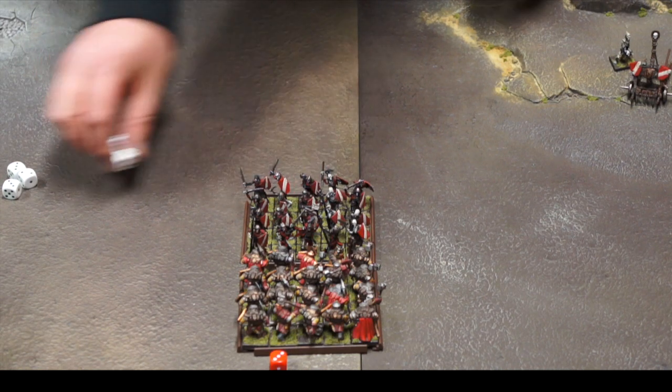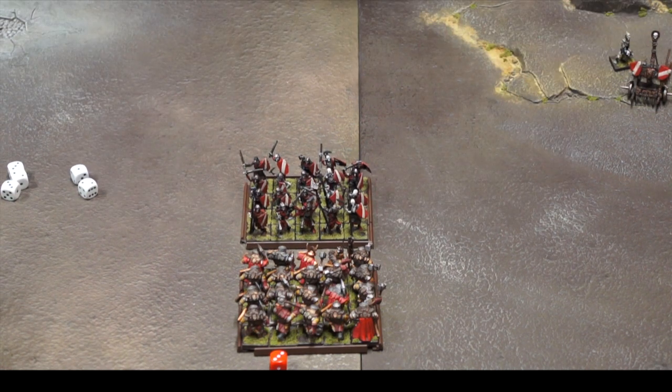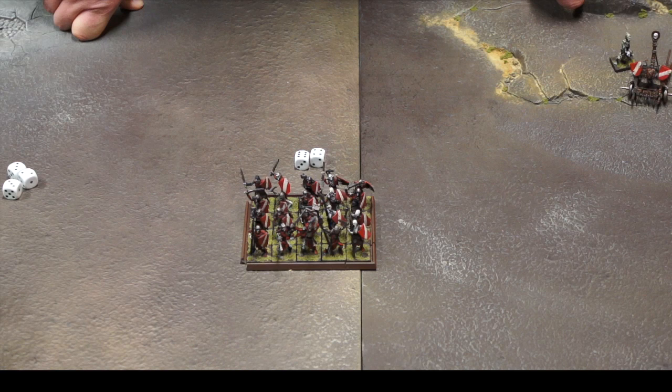If your unit doesn't manage to rout the enemy, it must be moved directly backwards one inch. Your warriors have been fought off and must fall back, close ranks, and brace themselves for the inevitable counter-attack. At the end of each combat, if your unit manages to rout the target, it can do one of the following: stay where it is and pivot around its centre to face any direction; move directly forward d6 inches; or move directly backwards d3 inches.